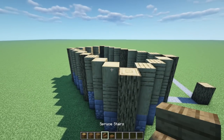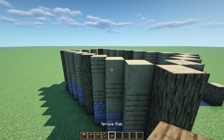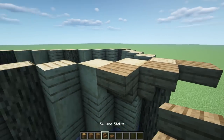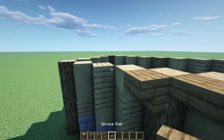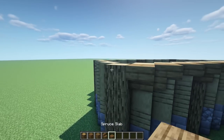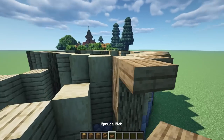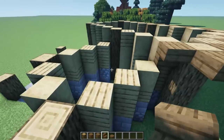For the roof we're going for a nice rustic, broken-down look, mixing slabs and upside-down stairs. Starting on this corner: upside-down stair, slab on the outside, stair facing this direction, slab, slab, upside-down stair facing this direction, slab, upside-down stair, one over here upside-down facing this direction, slab. Then: upside-down stair, upside-down, slab, another upside-down, slab, and an upside-down stair facing this direction. Skip the little center part for now.